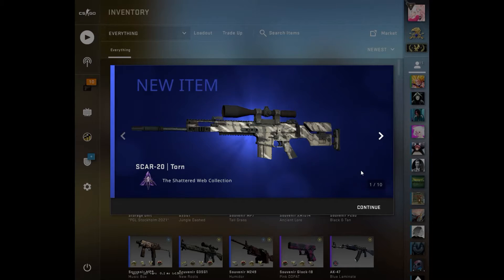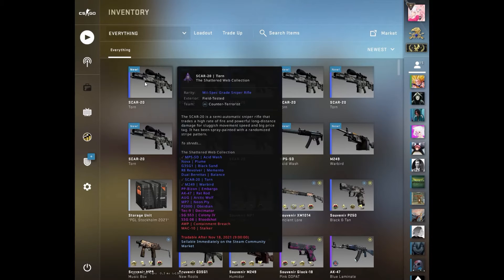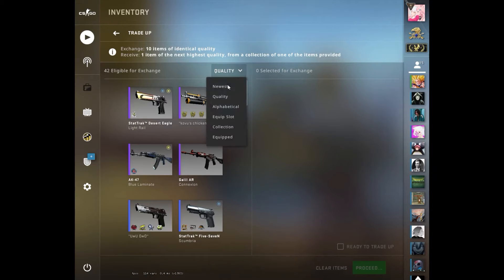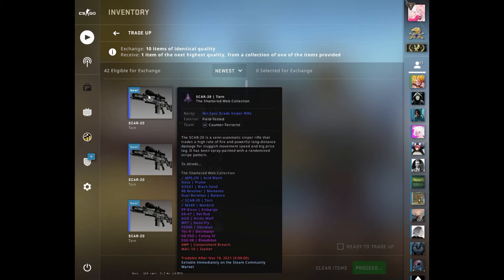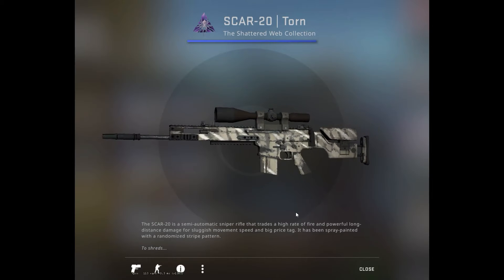Hello everybody. As you can read from the title of this episode, today we are going for a rat rod trade up. But that's not the whole truth, because there's actually two profitable possibilities — it's the AK Rat Rod and the AUG Arctic Wolf, both of which would be profitable.